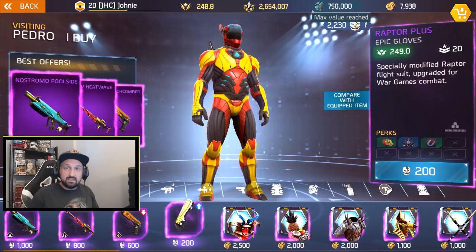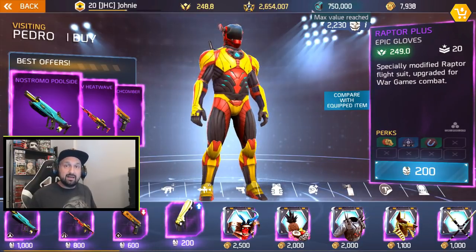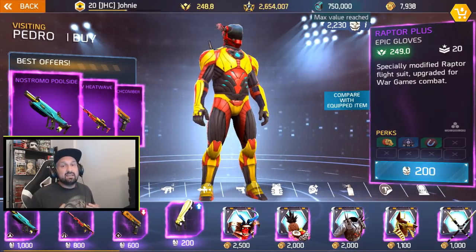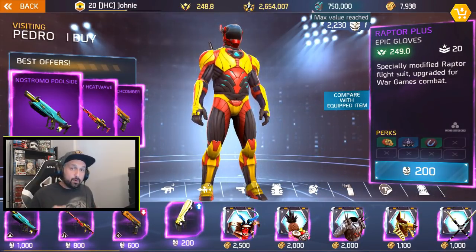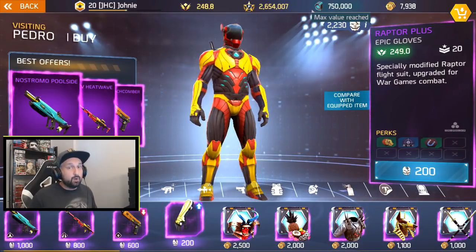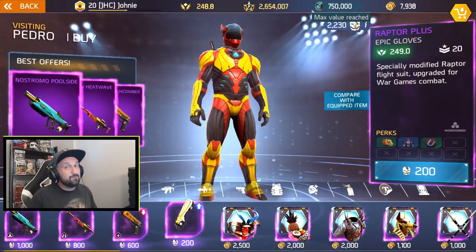I see a lot of comments on Facebook talking about how bad the set is — what's the point of playing PVP to get coins to buy gear if we already have better gear than what's available in Pedro's shop? What you may not know yet is every time the shop refreshes every six hours, the perks change on the gear. So if you bought all the different pieces on day one without looking at the perks, you probably have a pretty bad set right now. But if you're patient and wait for good perks, you can have some very nice gear.